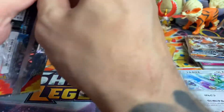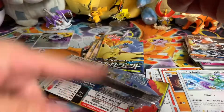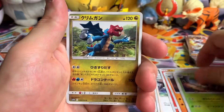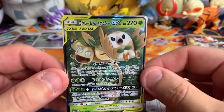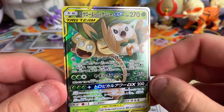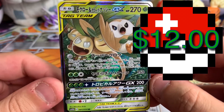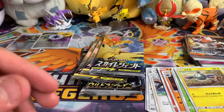Okay, Sky Legends — come on, come on birds! Here we go: Audino, plant thing, dragon, Magnet — all right, there we go, that's what I'm talking about baby! I like it, I dig it. I don't have that one yet, that's something new. We got an Alolan Exeggutor and a Rowlet tag team — pretty random tag team but pretty sick, I like that.